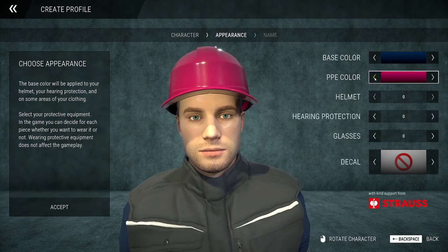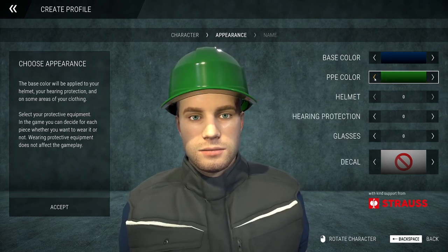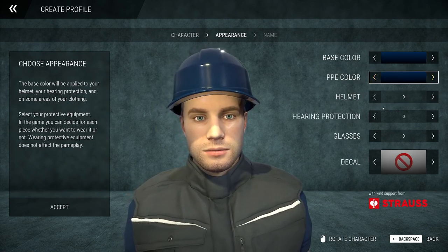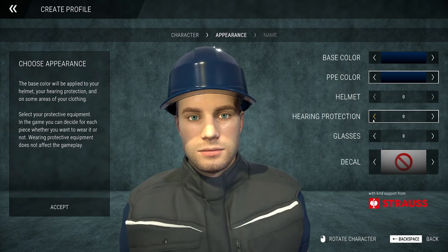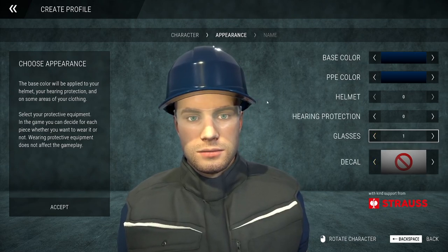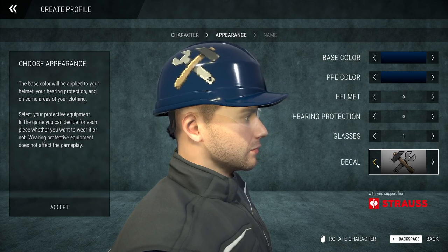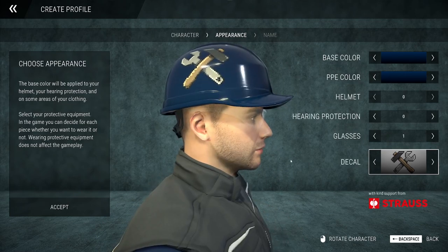For PPE colour — a nice pink would be quite fun, but typically you want to go with orange or yellow. Let's go with blue, why not? For helmet types, there's only one at the moment. You can go with ear protection if you want, and then glasses — a nice set of protective glasses wouldn't go amiss. You can also have a decal on your helmet, which is quite good.